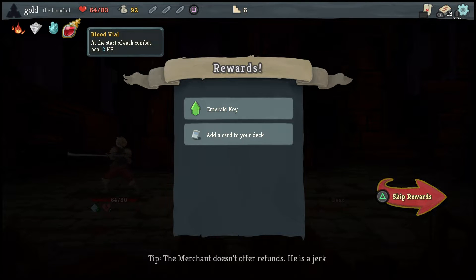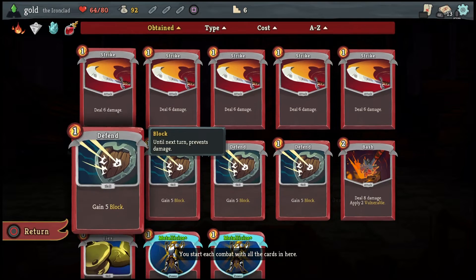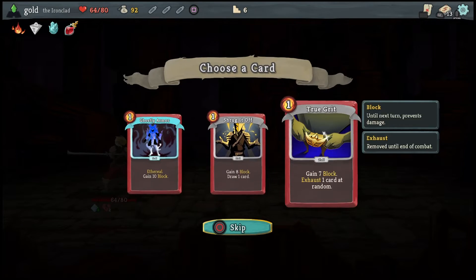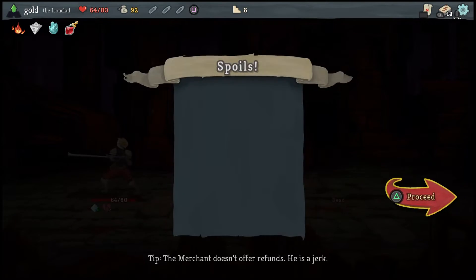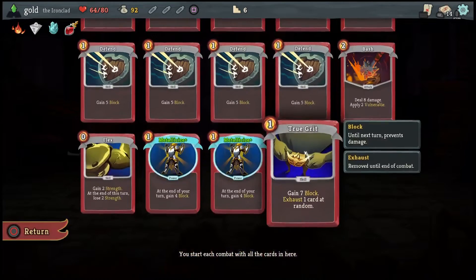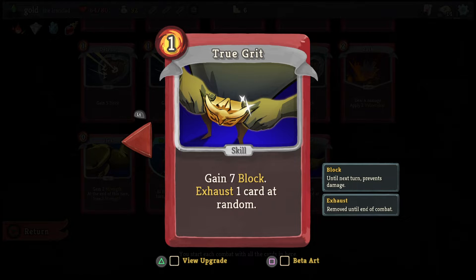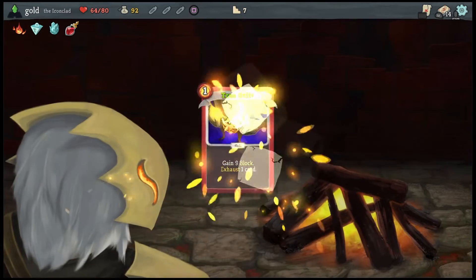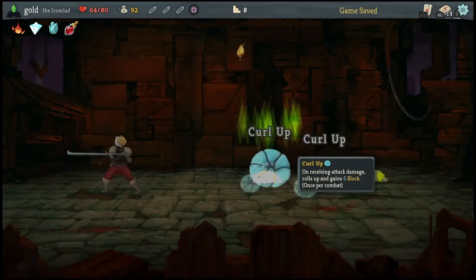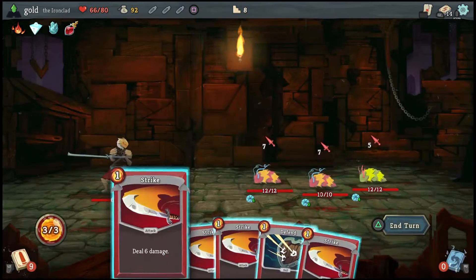Blood Vial: at the start of each combat, heal 2 HP. Emerald Key for beating the Emerald Elite. I feel like I have more defense than aggression. I want True Grit — True Grit on its upgrade gives you 9 block and you can choose what card you want to get rid of. Non-upgraded, you gain 7 block and exhaust one card at random. Random exhausts I usually don't take, but obviously I can upgrade it here. Now I can choose whatever card I want to exhaust. We are currently going up against the same boss. I always forget these bosses' names — I have to learn them because I almost feel like I'm disrespecting them.